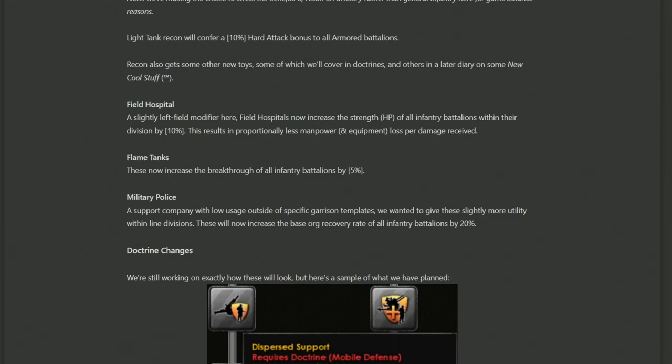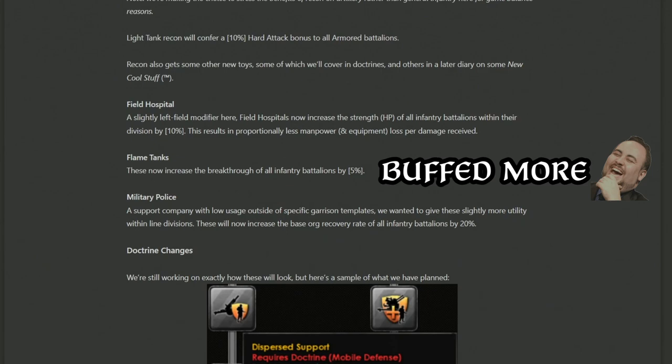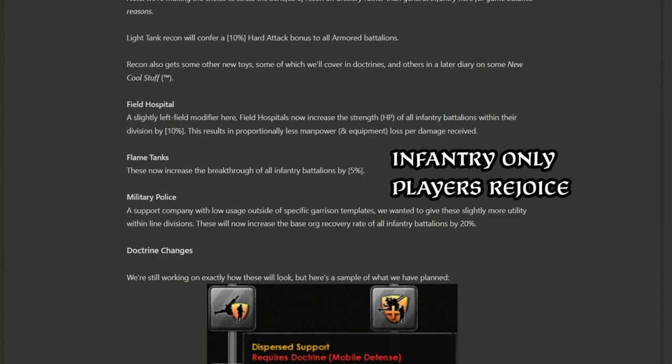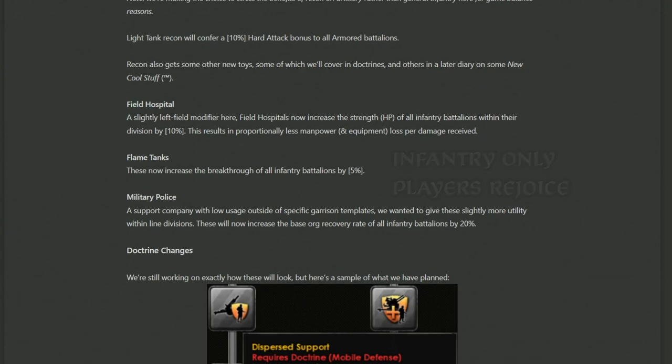Field Hospitals come next with what they describe as a left-field modifier: they're going to increase the strength or HP of all infantry battalions by 10%. Perhaps the extra HP will help keep units in the fight longer, though Field Hospitals still feel more like a defensive choice — whether that 10% buff is worth it compared to defense and entrenchment modifiers remains to be seen. Flame Tanks are next: they now increase the breakthrough of all infantry battalions by 5%. If you rely heavily on flat infantry divisions rather than specialist tank divisions, getting your Flame Tanks is definitely something to consider. Flame Tanks — pretty good.